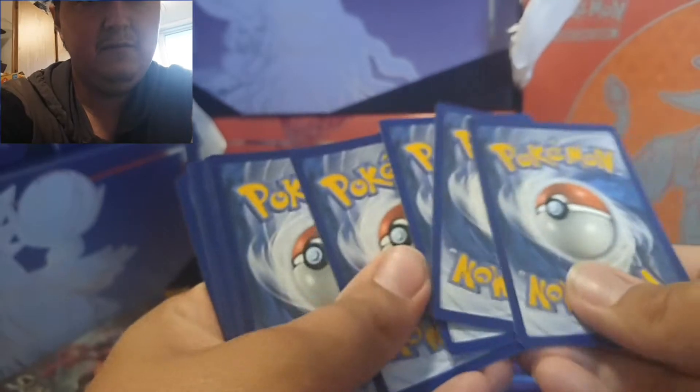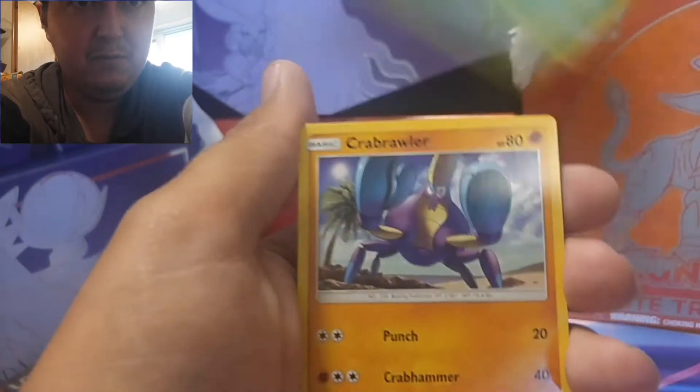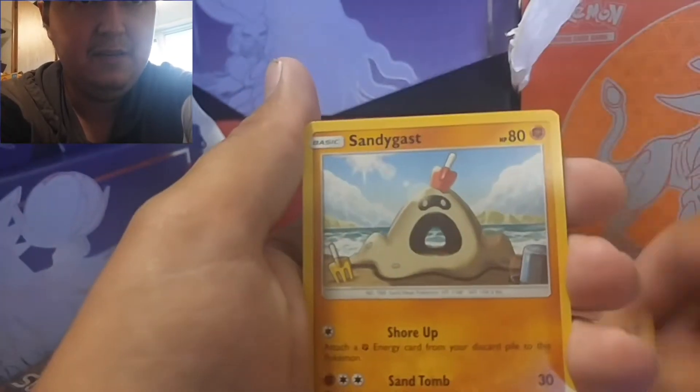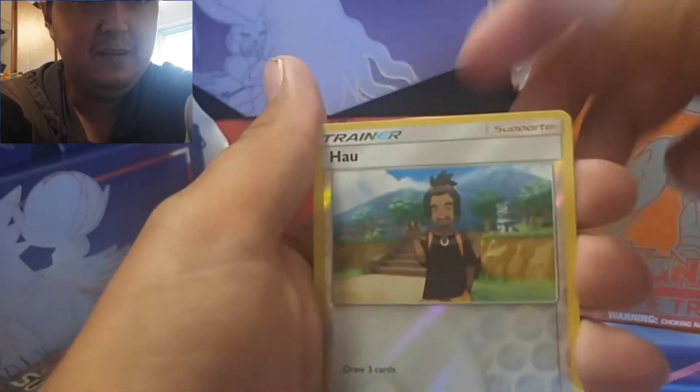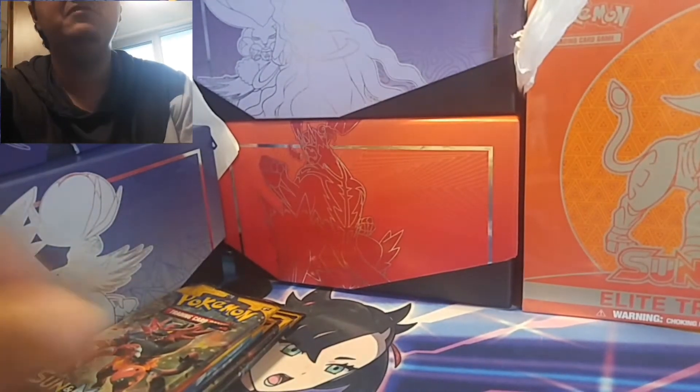One, two, three, four to the front. Here we go. Fire energy, Double Colorless energy, Granbull, Metapod, Crabrawler, Eevee, Sandygast, Poliwag, Skarmory, Bewear, and Stoutland. So nothing in the second pack either. What's going on?